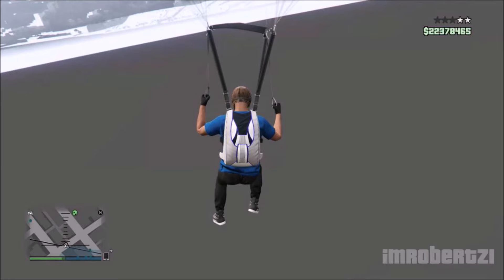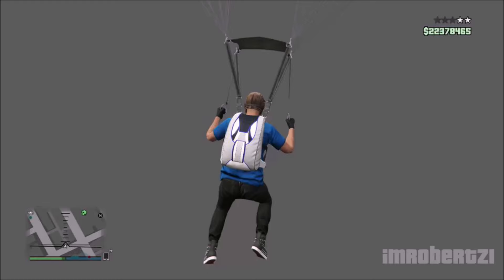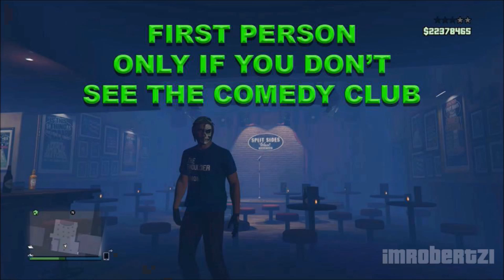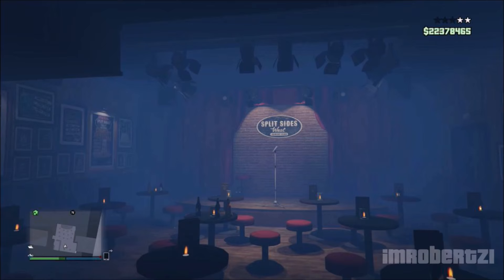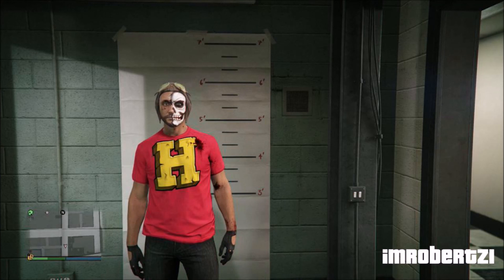When you start to approach the comedy club location in the alley, push forward on the left analog stick while holding the right and left bumper. You will notice your character will slow down and almost stop. You should drop inside of the Split Sides Comedy Club. Drop your parachute then go into first person when you land. Now you can explore. You can't go through any doors or you'll fall out. This method will get you inside every time — I did it five times back to back.